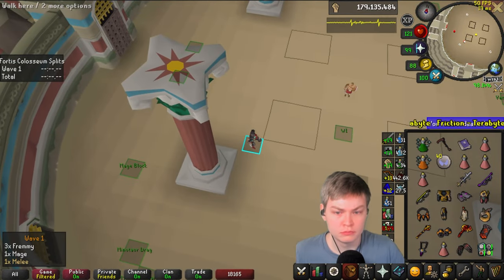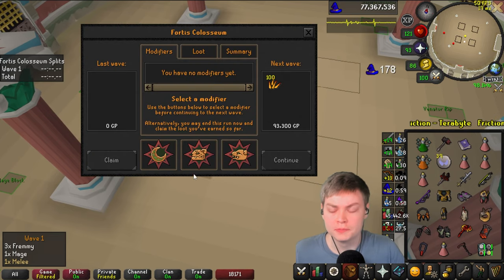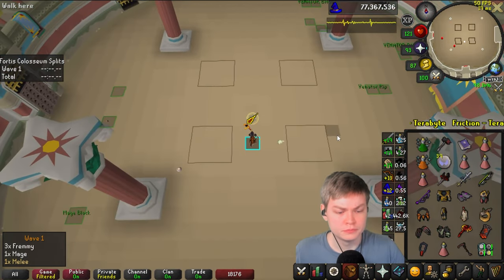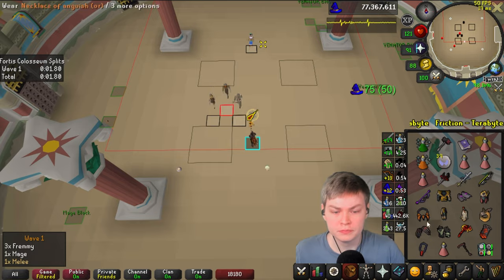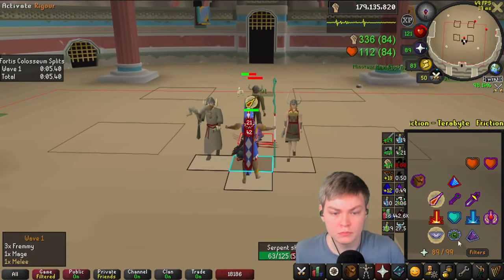If you watched the other run, the only change in this run is that I'm using a Bulwark instead of that piece of meat. Bulwark gives me a lot of survivability in the Lightwaves, and in a couple cases it's better DPS than Clawspec. I've also got a new start tile where I can always reach the mage without losing any ticks.